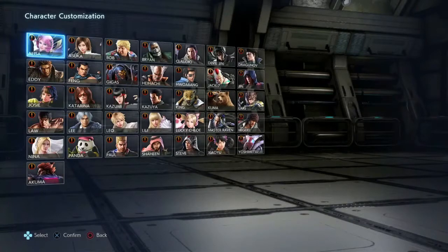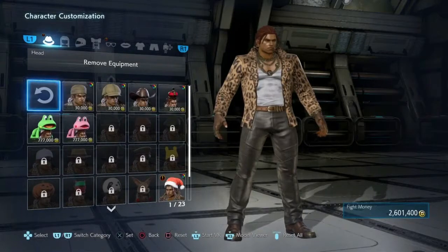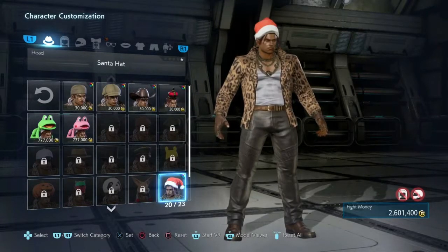We're back at the character customization screen. This part is in VR. Let's go out of the bear this time and try Eddie because he's quite stylish — with his cool trousers and open shirt. There we go, leopard print and leather. You can also have a Santa hat or a crown — I unlocked those through the treasure boxes.